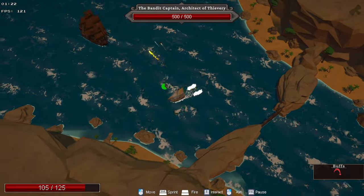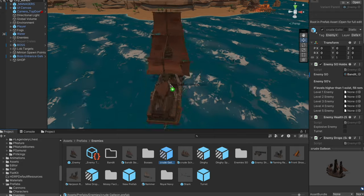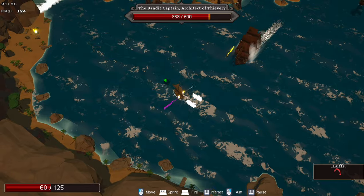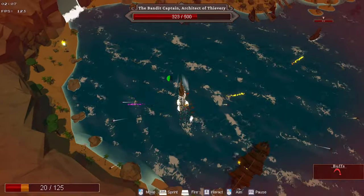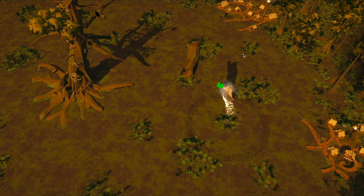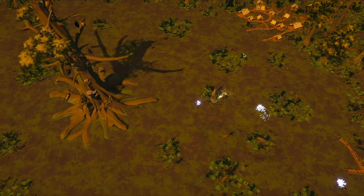In my last devlog, I detailed the process of making the game's first boss, which was essentially just a really fancy pirate ship. The main thing that made that fight interesting was how its constant cannon firing and agility created a really challenging dance around the arena. For Arbaliss however, I wanted to create a very different type of fight.